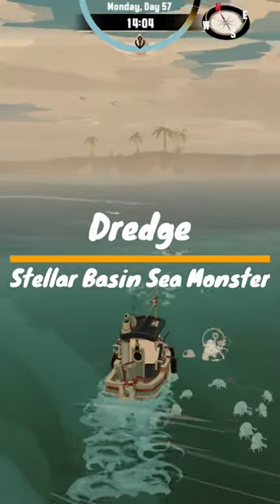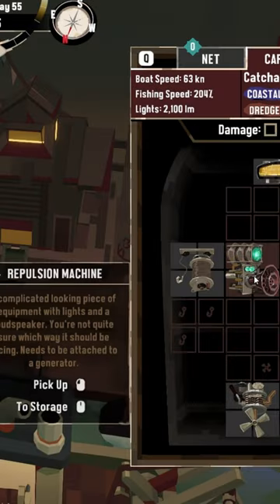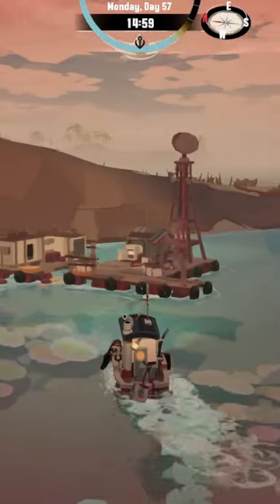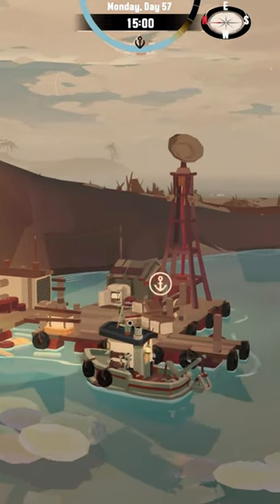If you're looking to avoid getting tentacled by the sea monster at Stellar Basin in Dredge, you're going to want to first obtain the repulsion device from the researcher at the old fortress. Then, scoot this repulsion device across the basin to the research outpost and connect it to the generator.